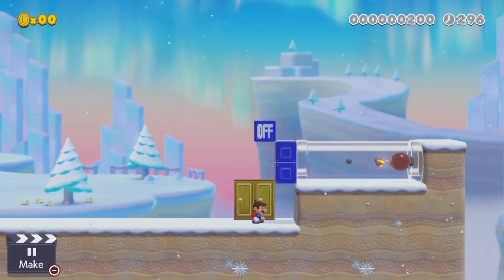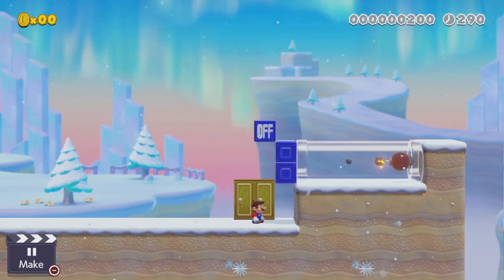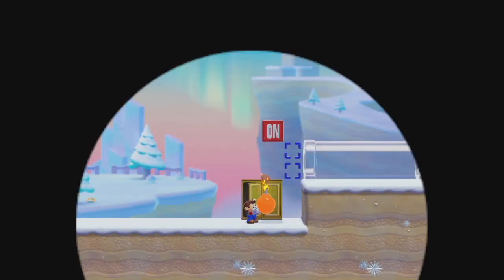Bombs can be thrown into clear pipes, and when in a clear pipe, that fuse will stay frozen in time indefinitely. This fuse will also completely reset whenever Mario goes through a door with a bomb in his hand.